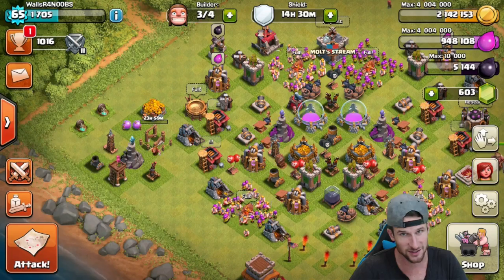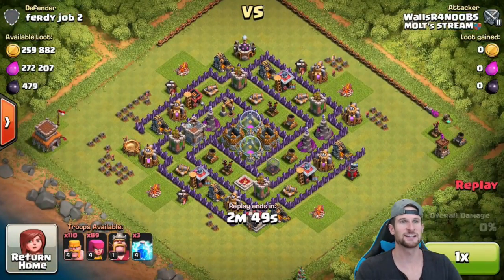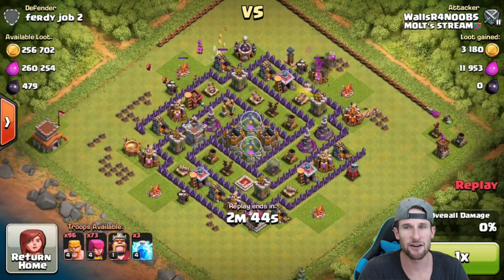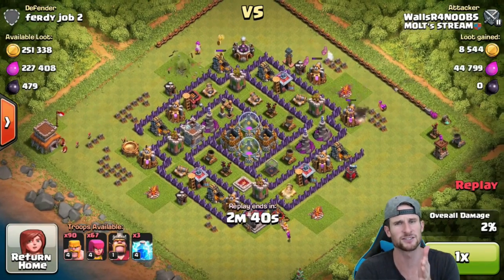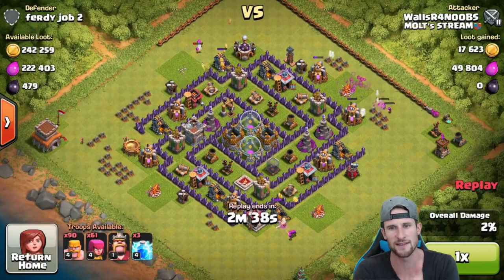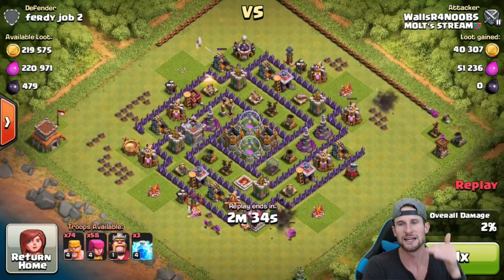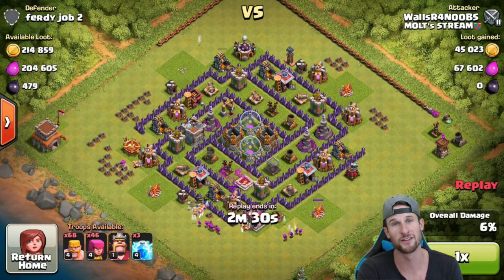Hopefully we'll find ourselves a good collector raid. Here's the first attack I had today — I attacked earlier against Mr. Furtijob2. He's got a pretty well upgraded town hall eight, or actually I think it was a max town hall seven and now he's upgrading to eight, that's why he has those extra buildings.